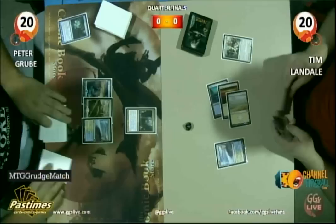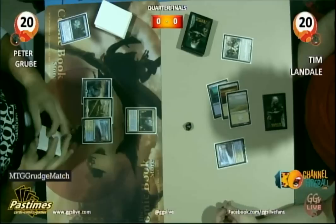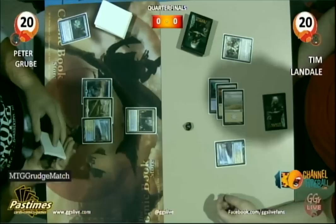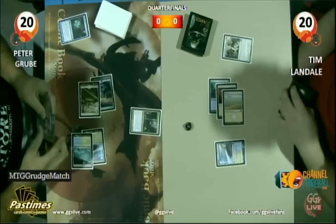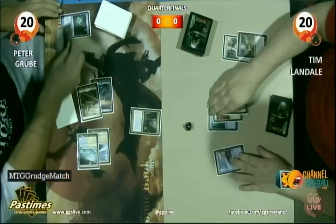Landale's going to make quick Timely Reinforcements to get three tokens. The 2-2 Hexproof guy — when he attacks, a 4-4 flyer token comes into play. He has Hexproof but isn't unblockable or anything. No other evasion on there. When I first played with him, my friend had a proxy and explained the card — I thought he had flying, so I just attacked him into something and he died. Tim Landale's reading that card. Looks like Hero of Bladehold. Definitely a blue-white aggro deck here. And Dismember's going to take care of Hero.